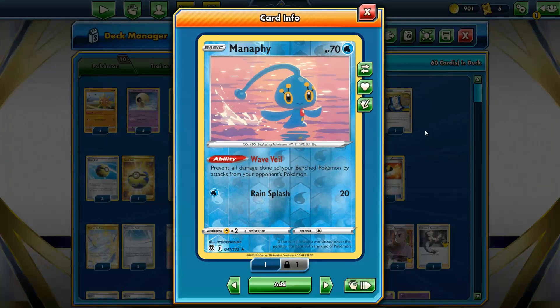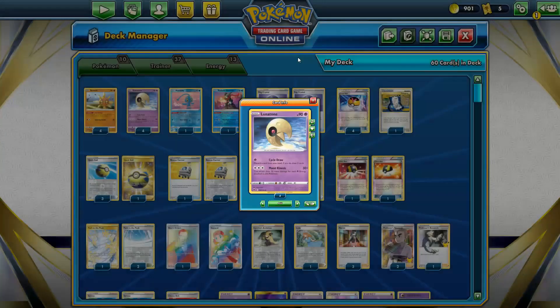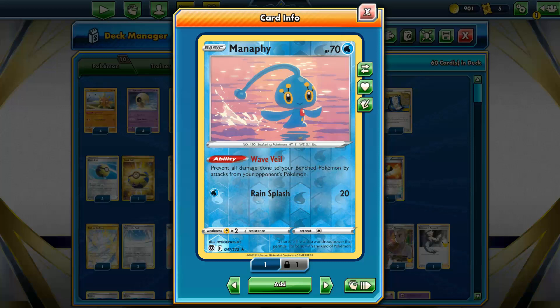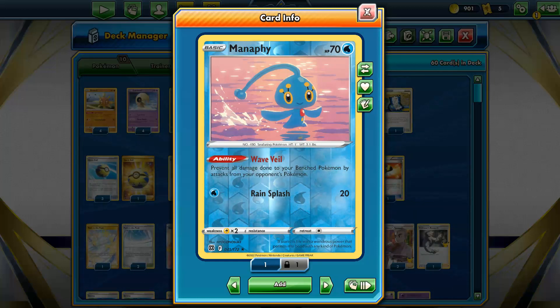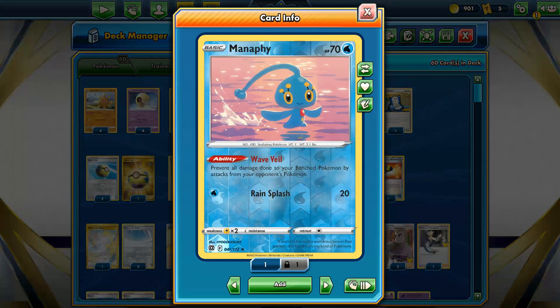And Manaphy for bench protection, because these guys are really small. If you do face off against opposing Greninja that can attack with Mirage Gate or in Water Decks, there are other snipers too. This lone Manaphy probably won't be enough to help you out, but if they at least have to pick on it, maybe you can recover. I usually want 10 to 11 basics as my minimum, so just throw this in.